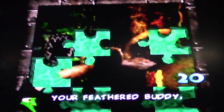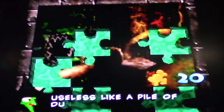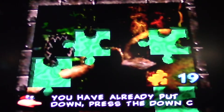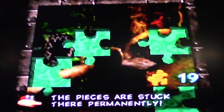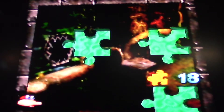To remove pieces that you have already put down, press the down C button, but once the picture is complete, all the pieces are stuck there permanently. If you want to place all your pieces into the picture, just press Z, and we will do that from now on.